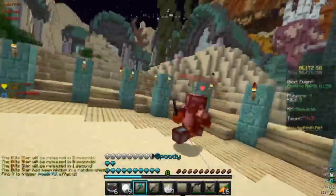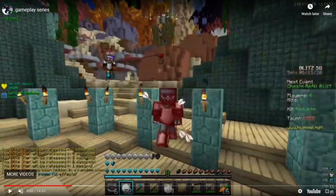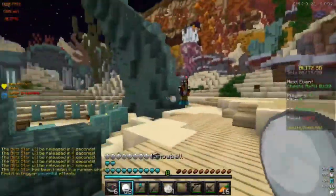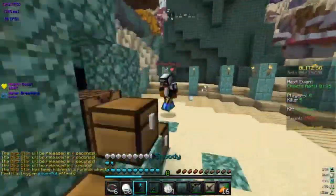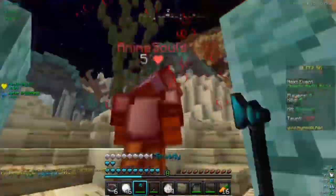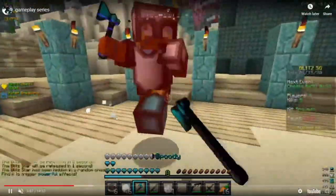Okay, that is game sense right there. So when somebody's getting the star, don't prioritize the star. A good strategy is jumping over spawn to crit them out, because a lot of the time the player you're doing that to won't have the game sense to counter that. And as you can clearly see, he absolutely shreds him.